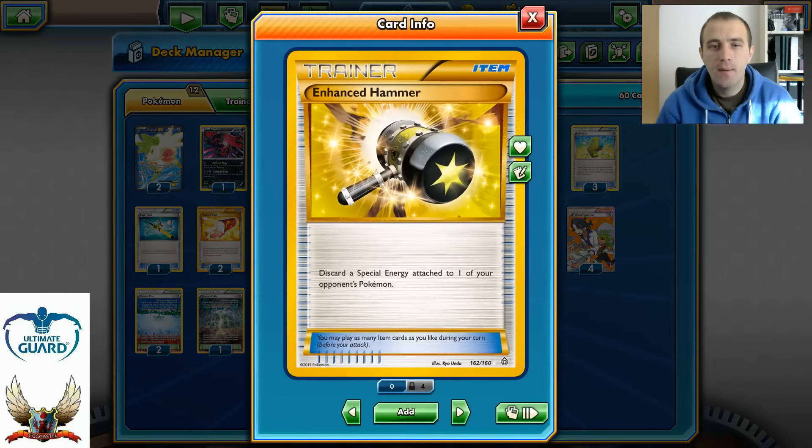Two copies of Trubbish with Acid Spray and Garbotoxin. In addition, two Enhanced Hammers — a very clever pick. They can help counter mirror matchups and decks that depend on special energies, like Darkrai/Giratina, where you can discard a Double Dragon Energy and reduce their damage by 40, or even disable Chaos Wheel.